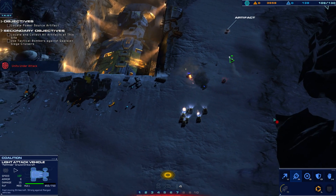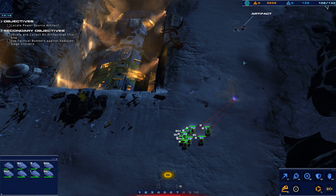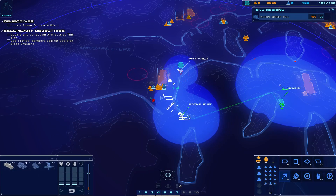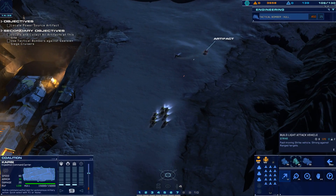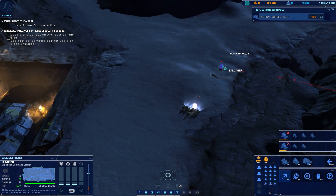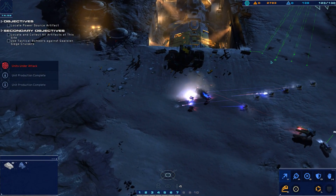Light attack vehicle destroyed. Strike craft taking effective fire. Armor vehicle taking effective fire. Let's get the Capici over there. And as long as we have the Capici, let's get some more LAVs going. We can't afford to lose this artifact to the Galifian — recover it. We got a rail gun under fire. Move order confirmed.